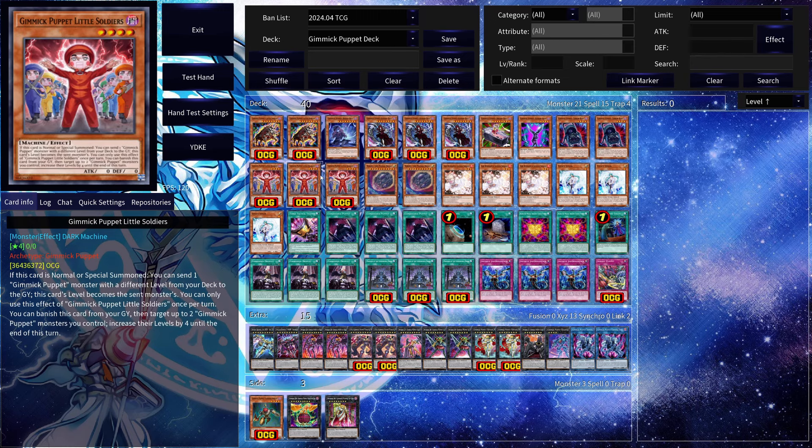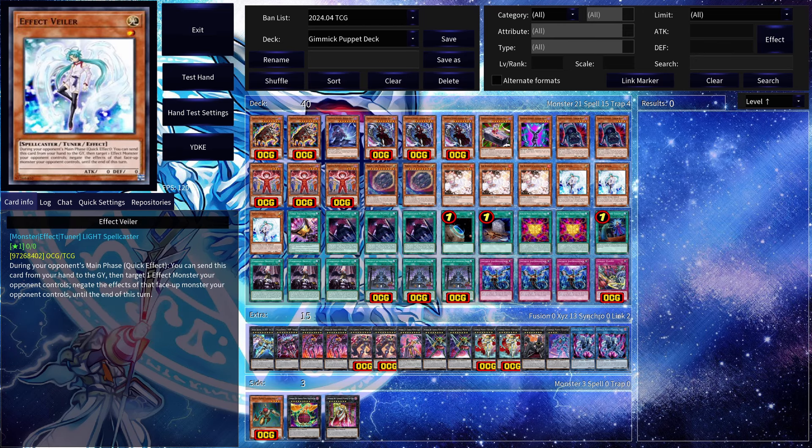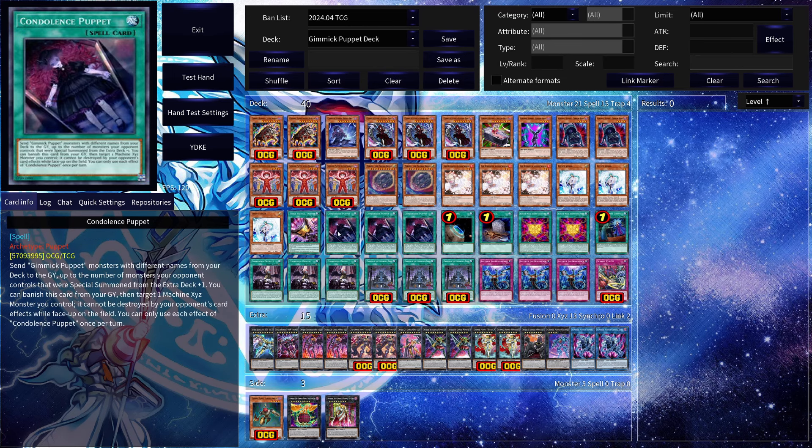Then we have three copies of Gimmick Puppet Little Soldiers. If this card is normal or special summoned it's a pitching element, and it also gives you level modulation while it's in the grave, so it's a great card. For hand traps we're running two Nibiru, three Ash Blossom, three Effect Veiler, and of course three Impermanence — you can play around with the ratios.